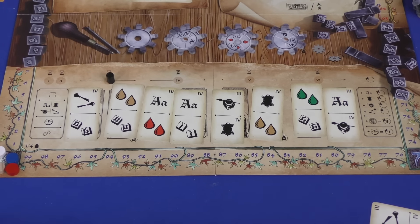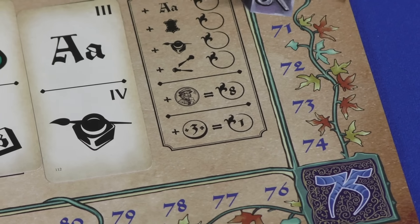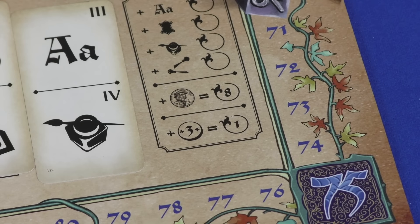Once that's done, you start the next round. At the end of the game, players turn any extra money into points, you get eight points for each patron you have, and whoever has progressed the farthest on the track is the winner.